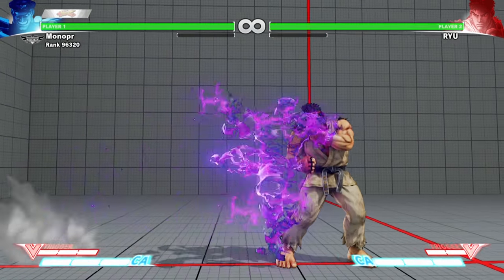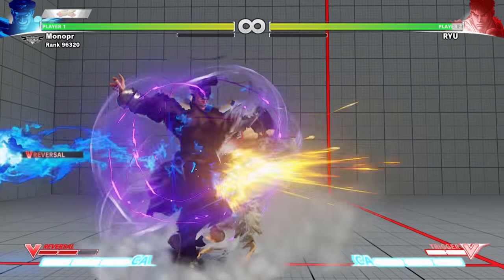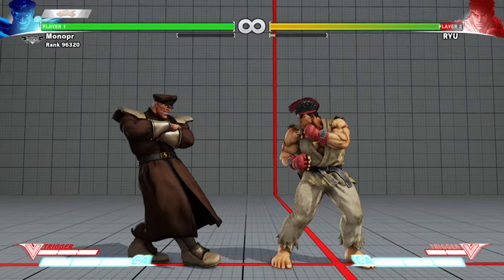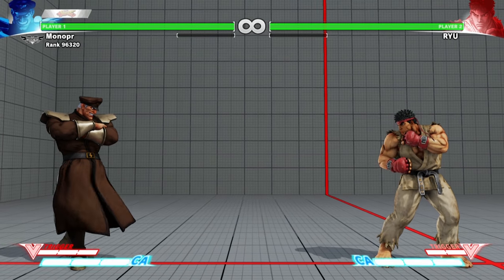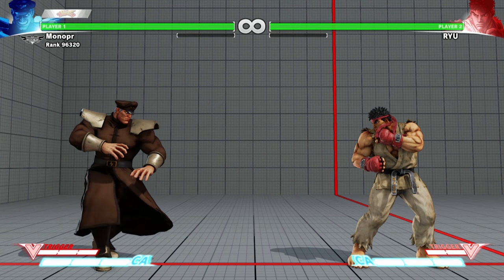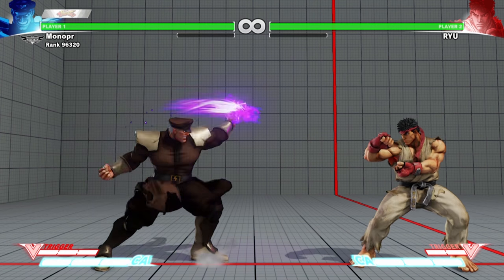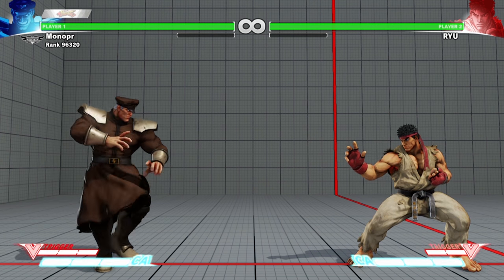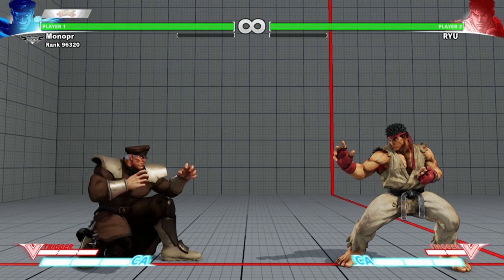You can see Ryu's damage right there. The V-Reversal will also take away gray health. Let's do it and hit you — see, look at the damage right there because you get gray life. Now, what's important about this game with Bison is that you have to know your normals. You have your jab, your strong, fierce, short, forward, and roundhouse. It also changes depending on whether you're crouching.